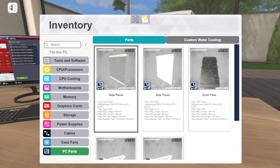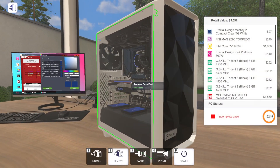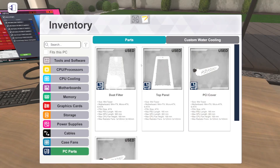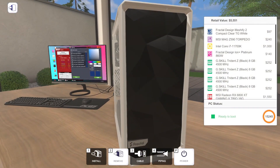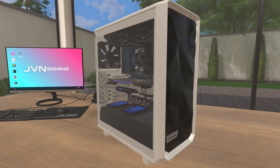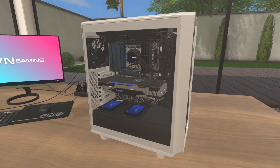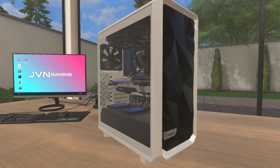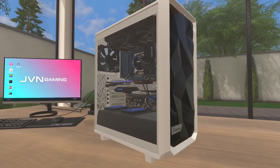Let's put the side panels back on - the solid panel and then the clear tempered glass side panel. And right there, that is a computer. It's showing semi-incomplete because of the missing top dust filter, but in free build that won't stop anything - and in real life you really don't need dust filters on exhaust. That is a super clean, Fractal Design PC built in the brand new Fractal Design Meshify 2 Compact, released in the 1.12 update, with several other 1.12 parts as well. Hopefully you all enjoyed - if you want to see more Free Build Extreme, subscribe to the official PC Building Simulator YouTube channel. This has been JVN from JVN Gaming - see you next time!